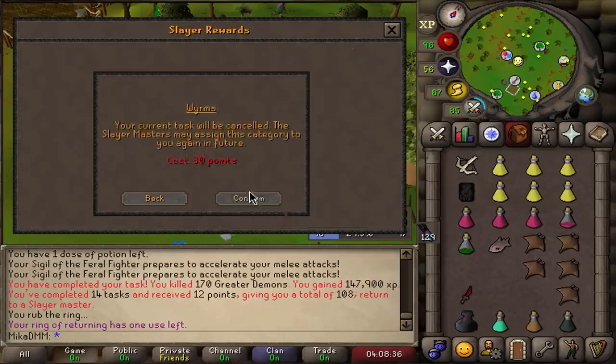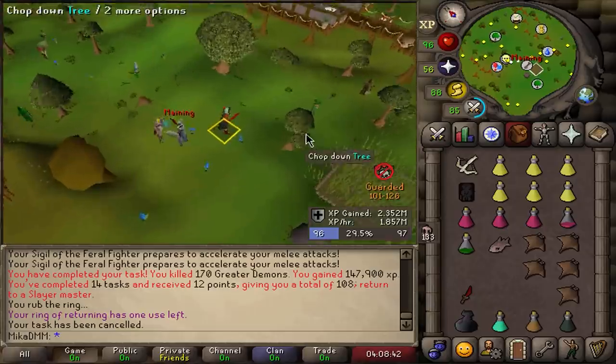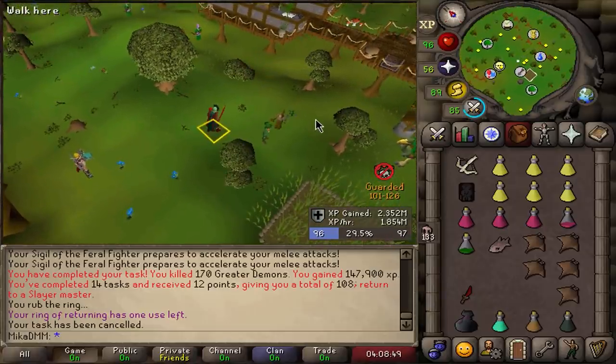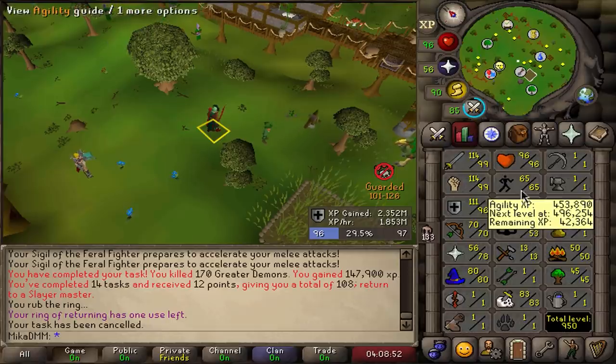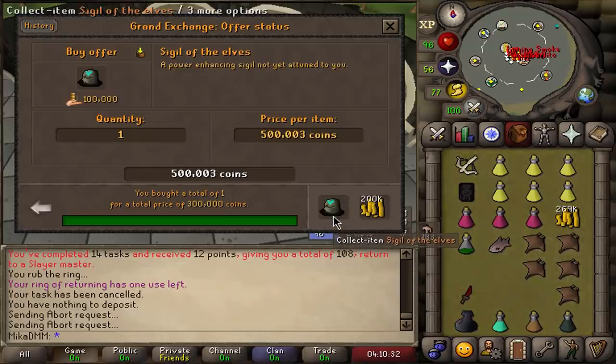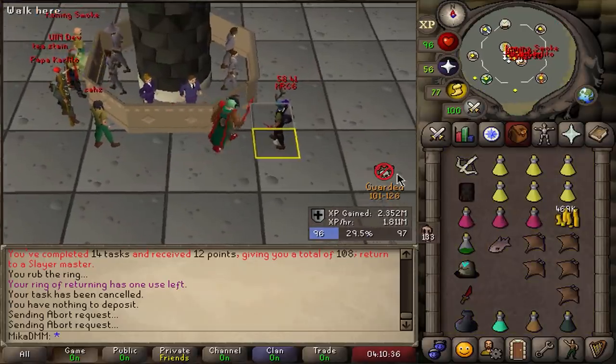Nechryael — that's a pretty dangerous task actually, but I'm willing to try it. Maybe it's really dangerous though. I need to get one more agility level so I have the escape route right next to it. That's what I'm going to end up doing. Sigil of the elves for 300k — that is going to increase my agility training by 50%.